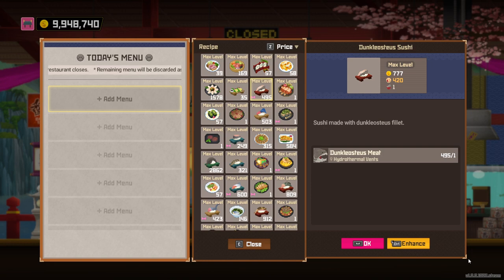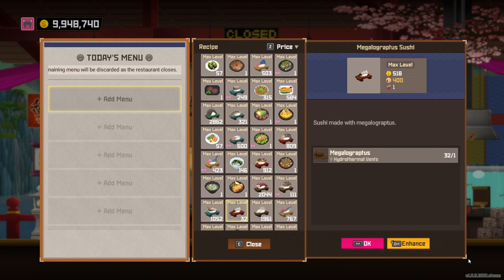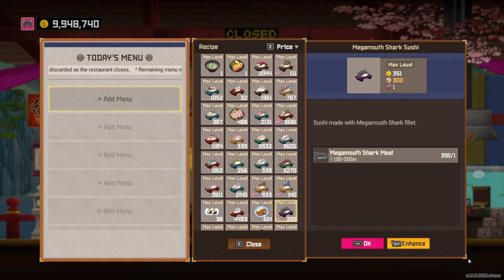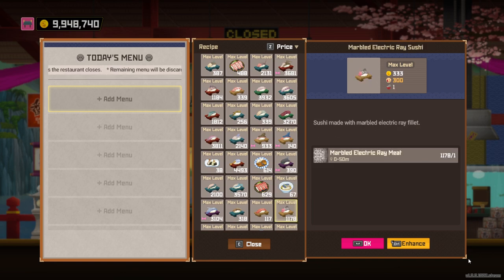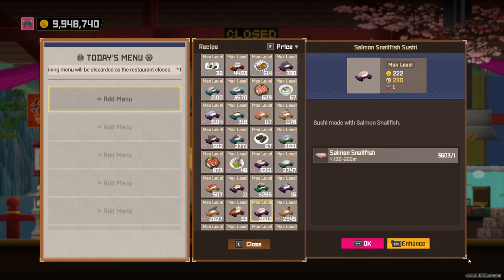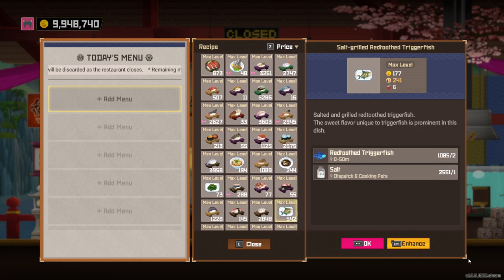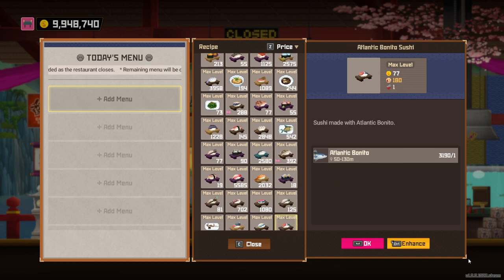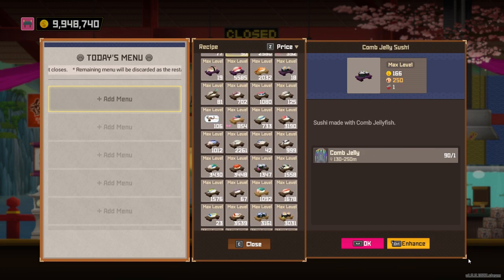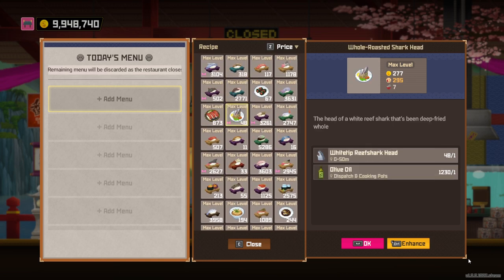That's all the other sharks in the game — one, two, three, four, five, six, seven, eight, nine, ten, eleven, twelve, thirteen, fourteen, fifteen — they have like sixteen different sharks! Also there's another special shark dish, which is this one here, but let's be real, we're not serving that.